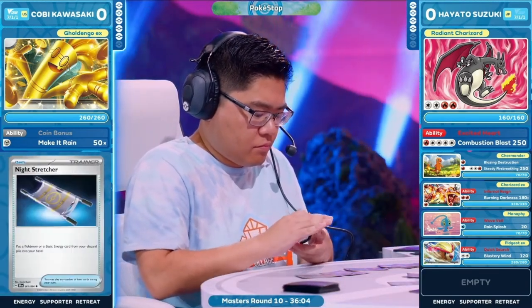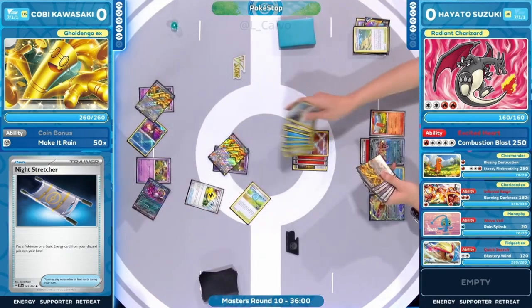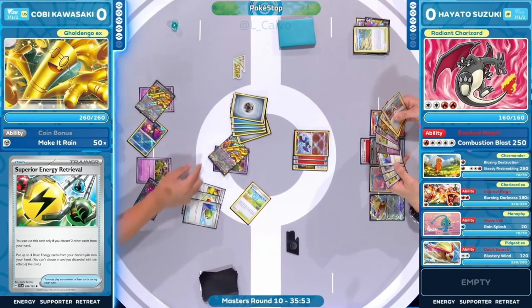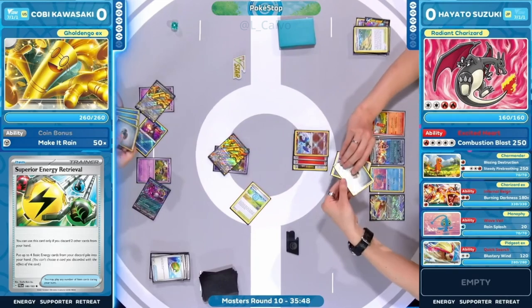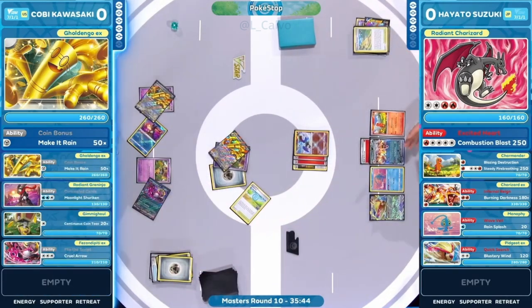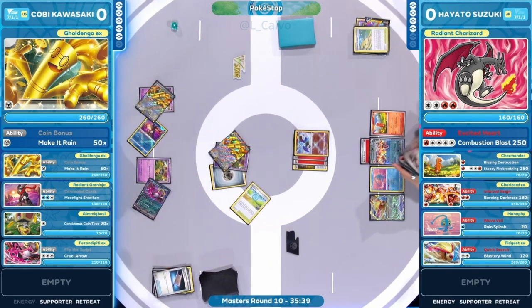Playing the Pheasant-pity might not be the best line here, because it opens your opponent to find a two-prize knockout with simply an energy and a Boss's Orders — and they have Pidgeot in play Quick Searching for anything. Pheasant-pity is two easy prize cards, and it leads to a final Burning Darkness for a knockout on any of these Golden Gos once we get to that later stage of the game.